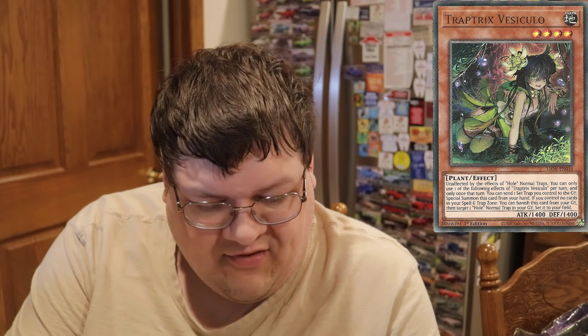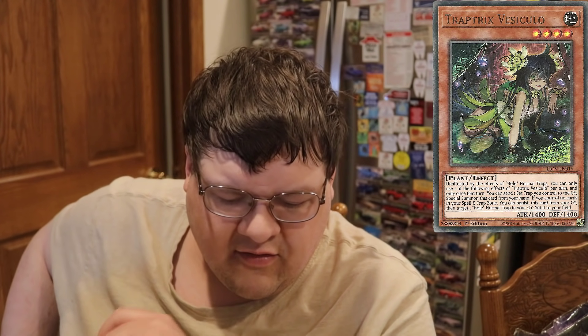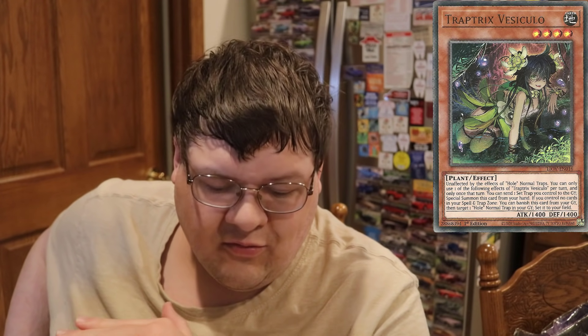But Vesculio is the one we care about here — I'm so excited for her. Unaffected by the effects of whole normal Trap Cards, and you can use each of the following effects of her once per turn and only once that turn. You can send one set Trap Card to the Graveyard to Special Summon this card from hand. And if you control no other cards in your Spell/Trap zone, you can banish this card from your Graveyard and target one whole normal Trap Card in your Graveyard to set it to your field. This is an extender for Trap Tricks, and that little boost in consistency really does make a difference in your game plan. Recursion is always good — it's absolutely value.